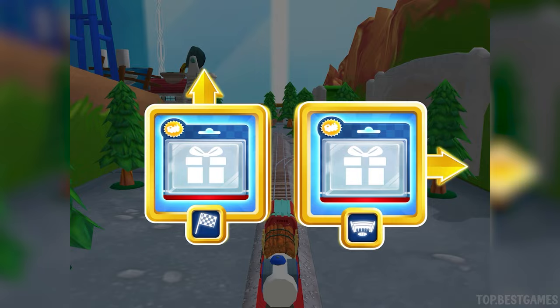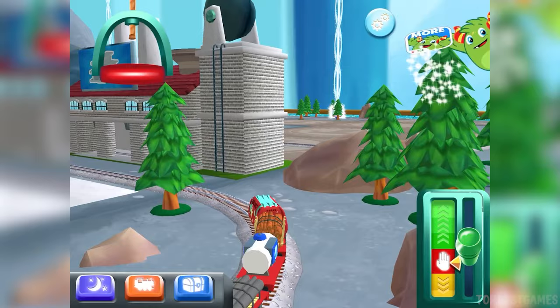Where to now? Forward leads to the lava quarry. Right leads to Tidmouse Sheds. Let's go race at the quarry!